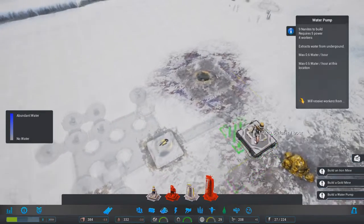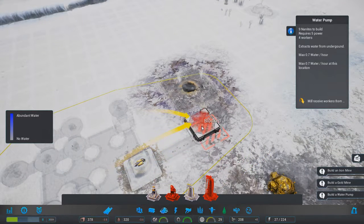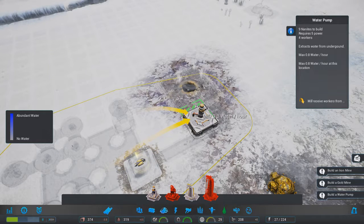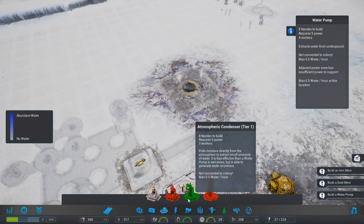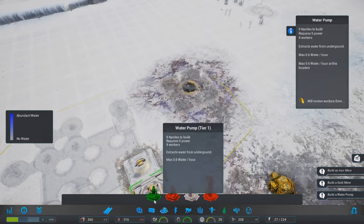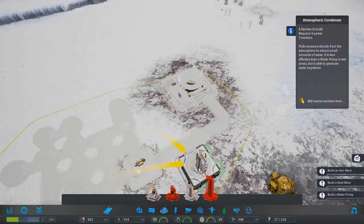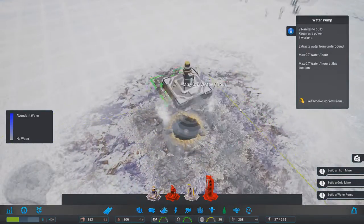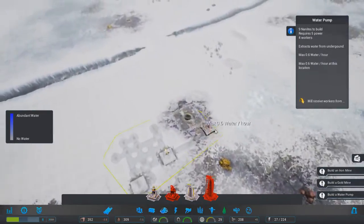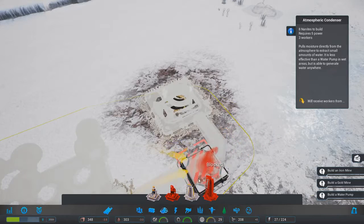We don't want to run out of water anytime soon. This is what I really like about the game - it gives you for most things at least two ways to do it. We can get presumably more water or a more efficient means. Nine nanites to build, requires five power and four workers, as opposed to eight nanites, five power and three workers. The atmospheric condenser you can put wherever you want and it presumably produces the same amount regardless, whereas the water pump depends on placement near the blue water areas.